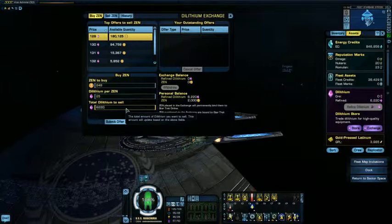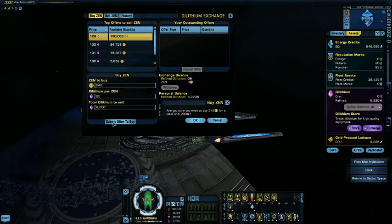Now as you can probably notice, 6,222 dil at 25 dil per zen does not mathematically equal 248 zen. To make it right, simply click anywhere in the window. Your dilithium will be automatically recalculated to the correct amounts to make the math work. With the info set, just hit the submit button.